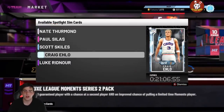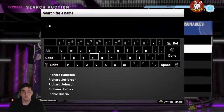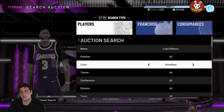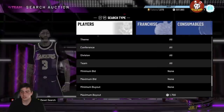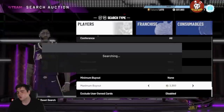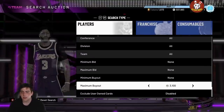Scott Skiles, Craig Ehlo, Luke Rindnour — all perfect investments, they're all going to be out of packs. The strategy is literally so easy: go look at packs, see what the lowest overall cards are — it's that simple. Since they're so cheap, if you buy 20 of them you only risk 40K total. You literally forget about your investments, and when you go to sell you're like, holy crap, I made more MT than I thought.